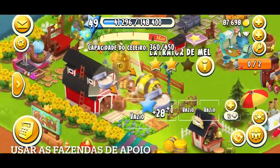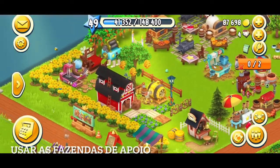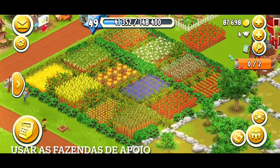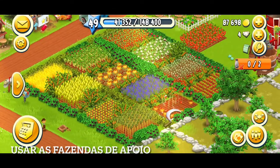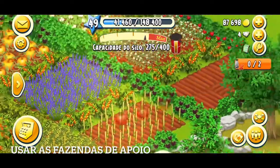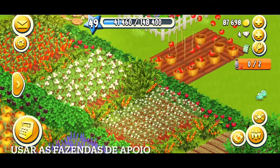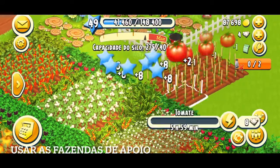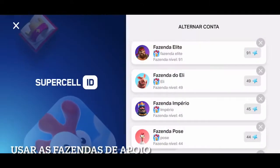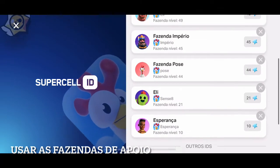As outras fazendas eu coloquei manteiga, queijo, queijo de cabra para produzir cada uma. Quando chega num certo limite, eu vou produzindo os outros itens, porque preciso usar aqui na fazenda também. Então eu vou equilibrando — deixo 15, por exemplo, nata. Quando chega no 15, eu já vou para o próximo item, que é manteiga. Boto 15 manteiga e assim sucessivamente nas outras fazendas, para não faltar suprimento aqui. A plantação também — tomate que demora muito, morango que demora bastante — eu deixo sempre produzindo.